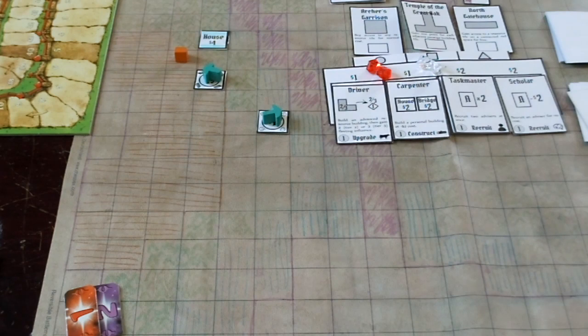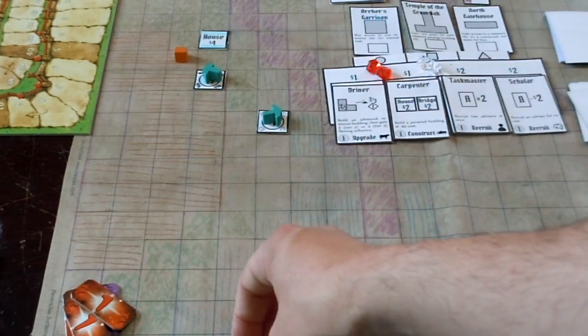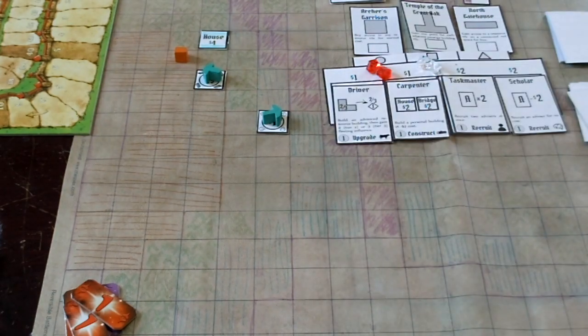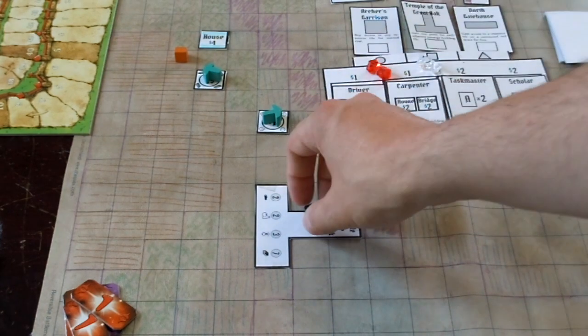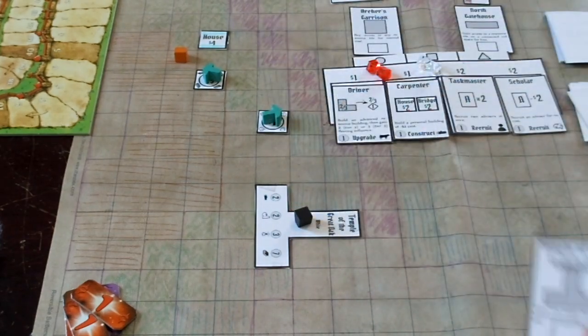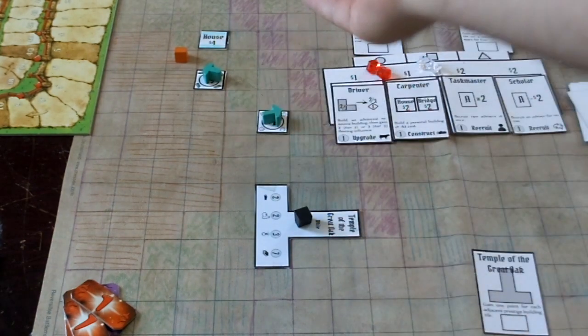I don't have any cards now, so we're going to do the votes. First I'm going to collect income — I get two dollars because I got two resources out on the board, and then I got a fleeting influence for my house. After we collect income we go to the vote. I'm going to spend this two fleeting influence to make sure the Temple of the Great Oak goes out instead of that awful Northgate House. We'll put it as out of the way as possible while also being eventually connectable — right here on the board. We've got to put the black marker on it.